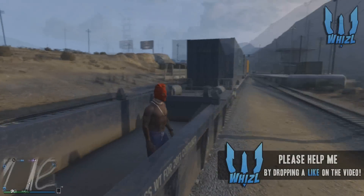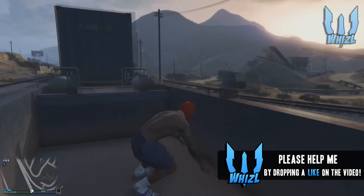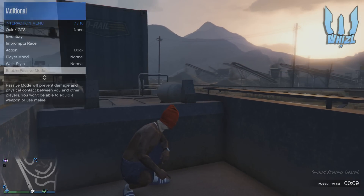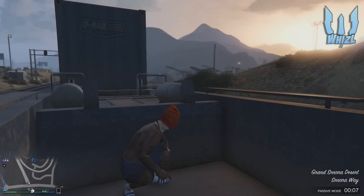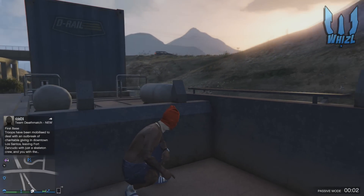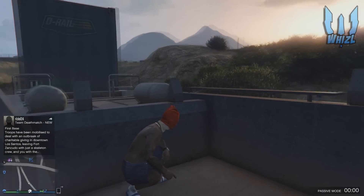Now I'm going to be showing y'all how to do this trick. First, you need to find a train and get on it. I recommend doing this in Sandy Shores, or just a place where there is different terrain like hills and mountains, so you can fly as high as possible.